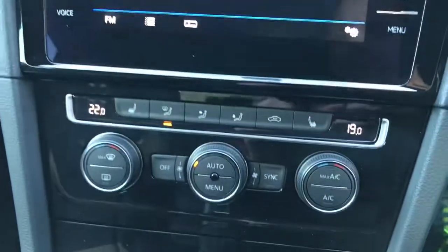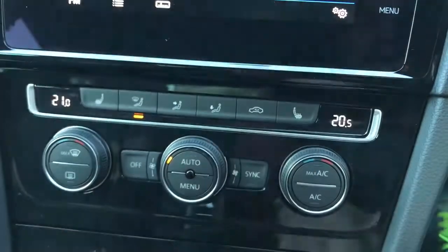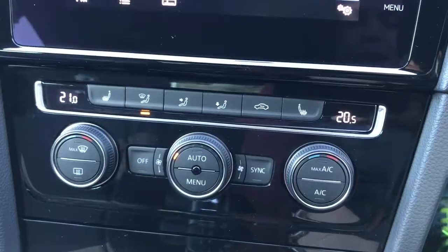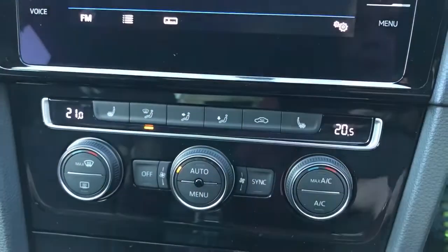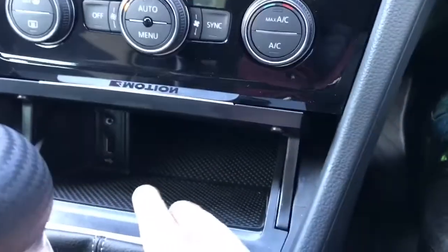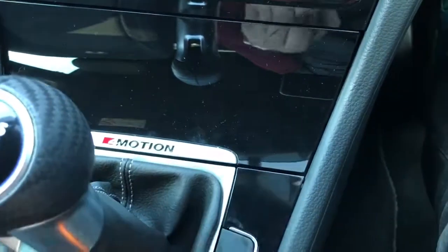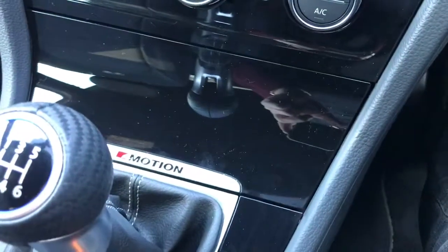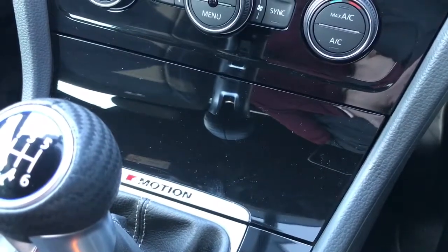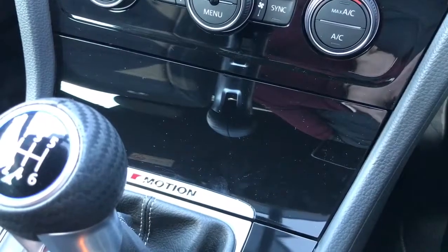Working our way down from there, we've got the dual zone climate control so you can adjust the temperature independently on either side of the car. Fan speed in the middle, that button will turn the air conditioning on or off, and then you can determine where you'd like the air to blow within the car. We have a little cubby hole here that contains the USB and auxiliary inputs and on there it says 4Motion - that's Volkswagen's term for four-wheel drive. This car is a four-wheel drive car and it needs it really, as it's a 306 brake horsepower car.